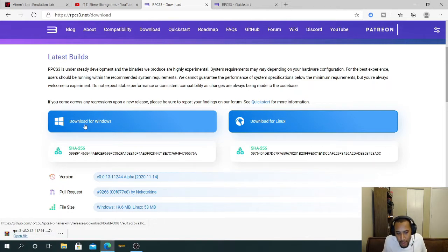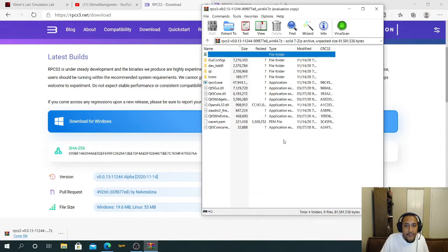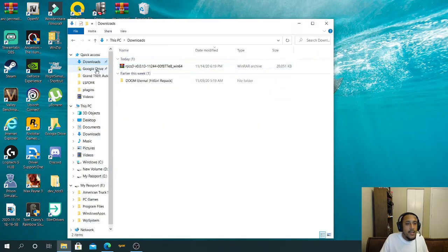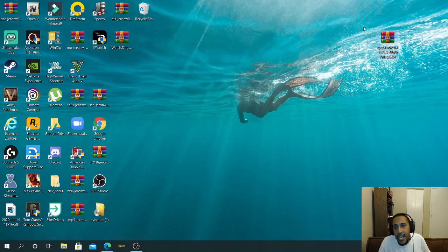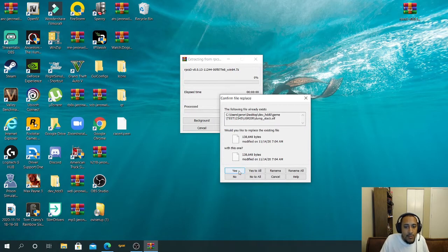Once it downloads, open the file. You'll see all the files laid out. There are two ways to do this — you can highlight all of them and drag to your desktop, or you can take the big download archive and use WinRAR or 7-Zip. I like to use WinRAR. Take the file and extract it here.